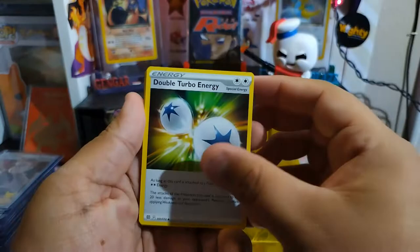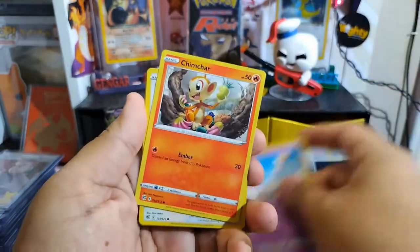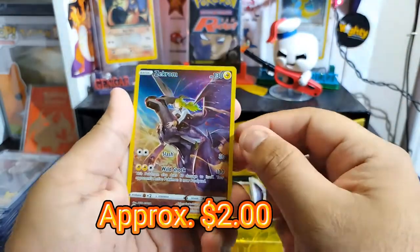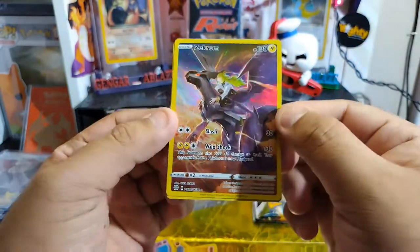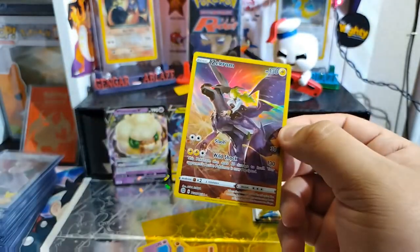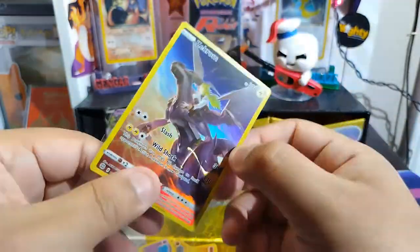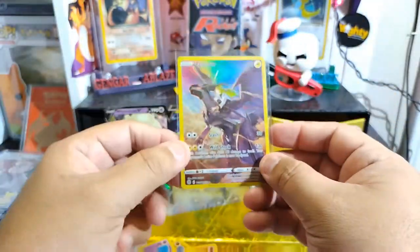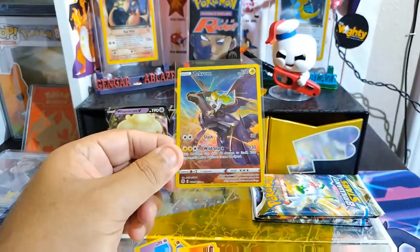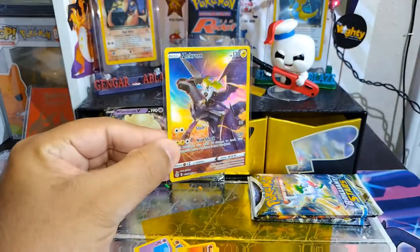Double turbo energy — go ahead. Chimchar, Mincino, ball toy — oh nice! Cosmic Eclipse — look at that! It's so shiny.